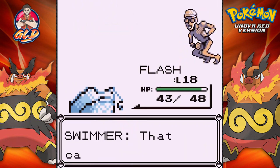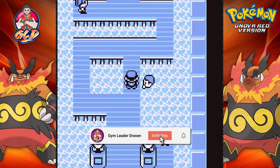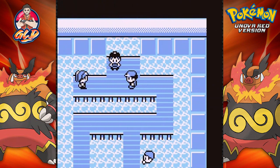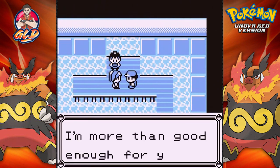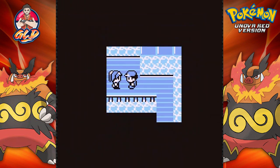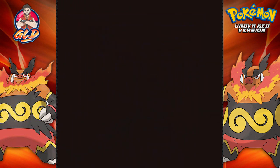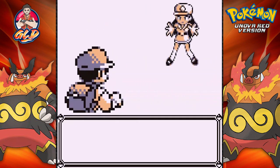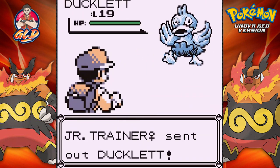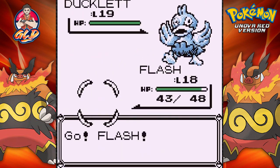We're just trying to get Flash to learn an actual electric type move that can actually do something good. And here we have another gym trainer — I'm more than good enough for you, Misty can wait. Wow, she's very confident. Taking on a junior trainer female.